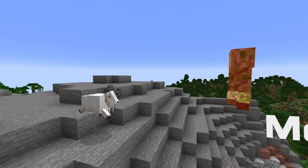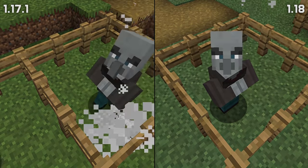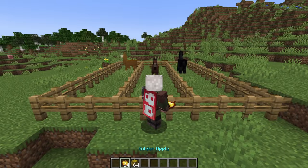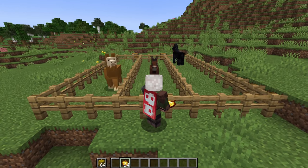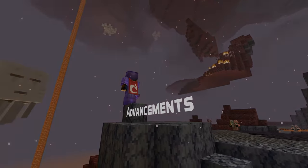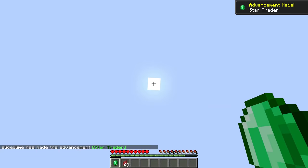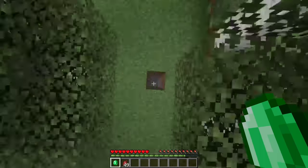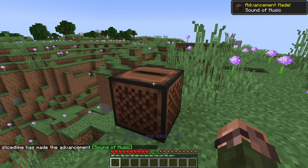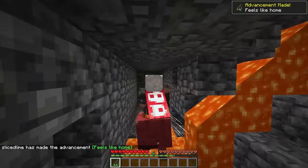There are also changes to hostile mob behaviour. Endermen now take damage when hit by a splash water bottle. Illagers no longer attack baby villagers. Withers now target and pursue players in survival and adventure modes, even if that player hasn't specifically attacked the wither yet. For passive mobs, horses, donkeys, mules, llamas and trader llamas now follow players holding their preferred type of food. There are four new advancements: Star Trader for trading with a villager at the build height limit; Caves and Cliffs for falling from the top of the world to the bottom without dying; The Sound of Music for playing a music disc on a jukebox in a meadow biome; and Feels Like Home for riding 50 blocks on a strider in lava in the overworld.